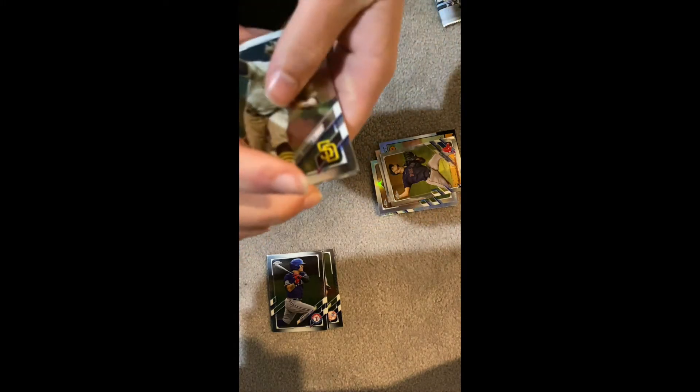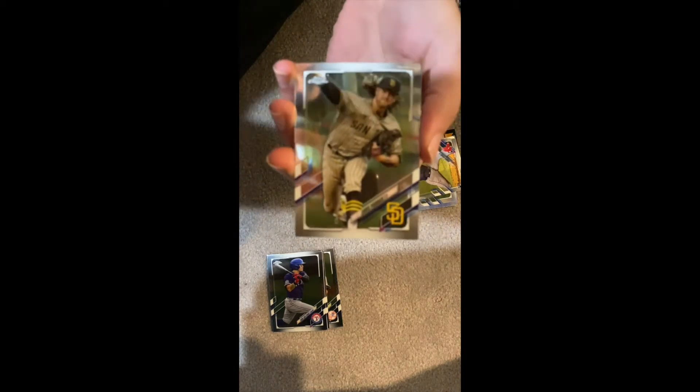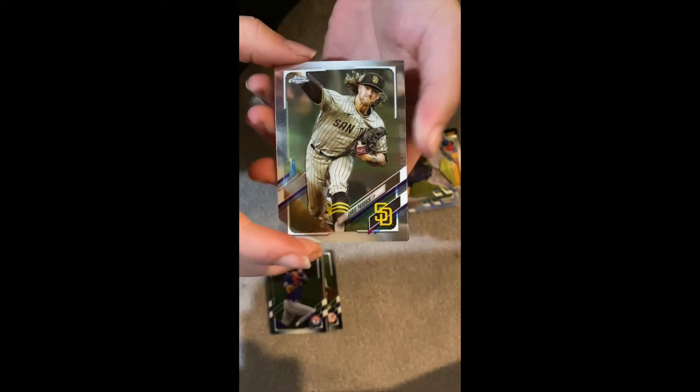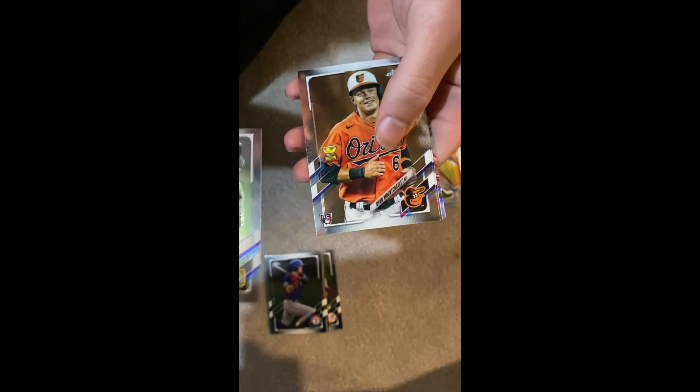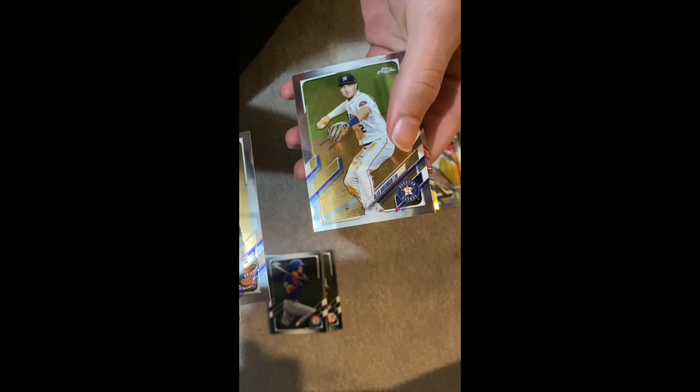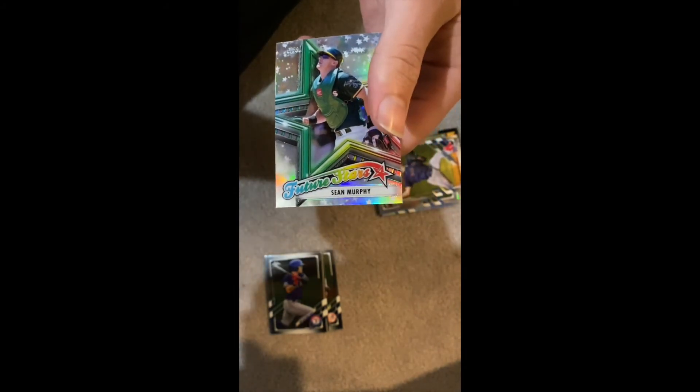That's cool — Chris Paddack, Ryan Mountcastle rookie card with the rookie cup — that's a nice one. Alex Bregman and Sean Murphy future stars. Pretty nice, pretty nice. And the last pack of the day.